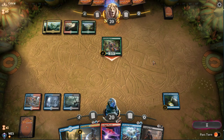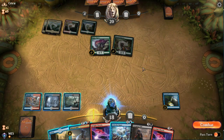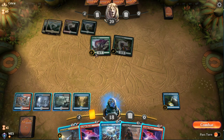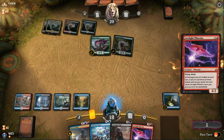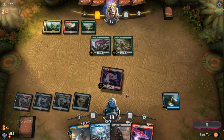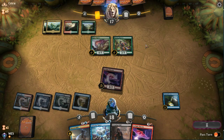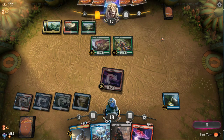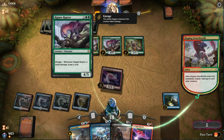If our opponent plays something like a Ripjaw Raptor, we'll just double bounce. We can take six and then triple bounce. Let's just start beating down — I'm going to go for it, it might be a little greedy, but that's why we have a clock in play. This will fill our graveyard for Beacon Bolt. We're setting our opponent back by three turns worth of mana, basically. This is all about tempo, so I care more about the land than the card.